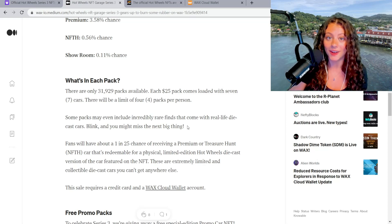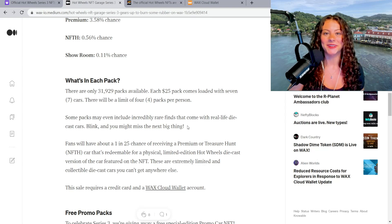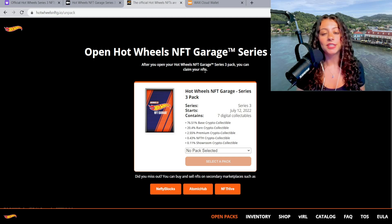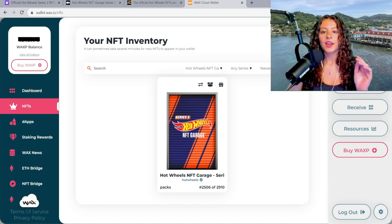We are going to unbox one today, so let's get into it. Once you have purchased your pack — the Hot Wheels NFT Garage Series 3 pack — you can either go to hotwheelsnftg.io/unpack to unpack, or you can visit your WAX Cloud Wallet.